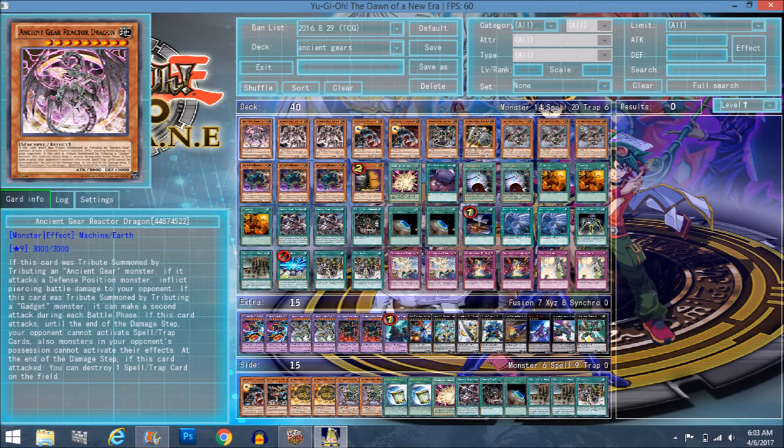At the end of the damage step, if this card attacked, destroy a spell/trap card on the field. That last effect is kind of guaranteed — once he attacks you just know it's going to happen. Because of the way he functions, there's nothing stopping him from attacking. The only thing that would stop him is a monster with higher attack. Other than that, this guy is popping a spell/trap card after he attacks.